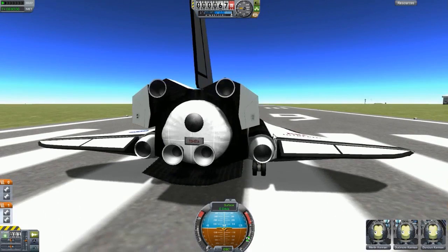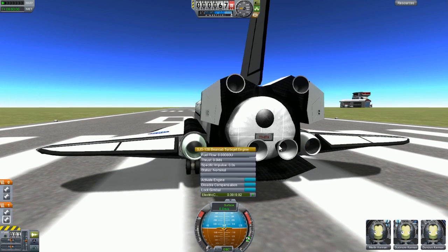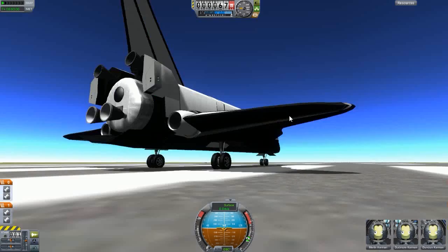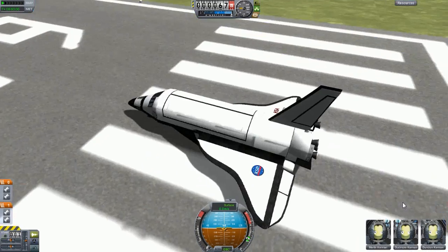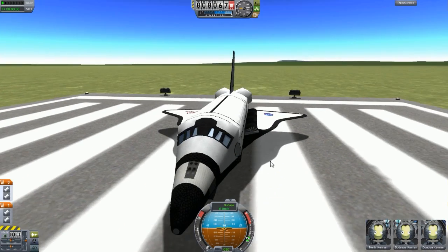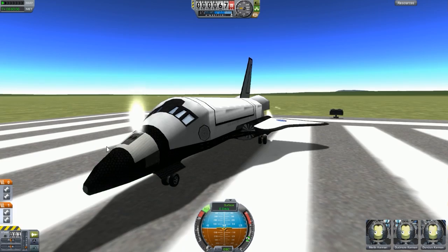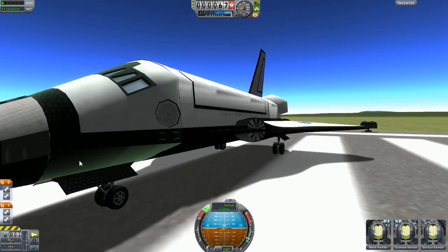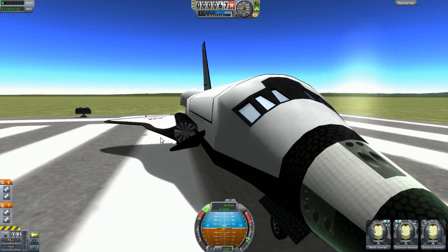The engines here aren't very realistic — it actually has jet engines, two turbojet engines. I don't think the real one in real life has that. It also has cool RCS features. If I move, look at that — they actually come out from these areas. How cool is that?